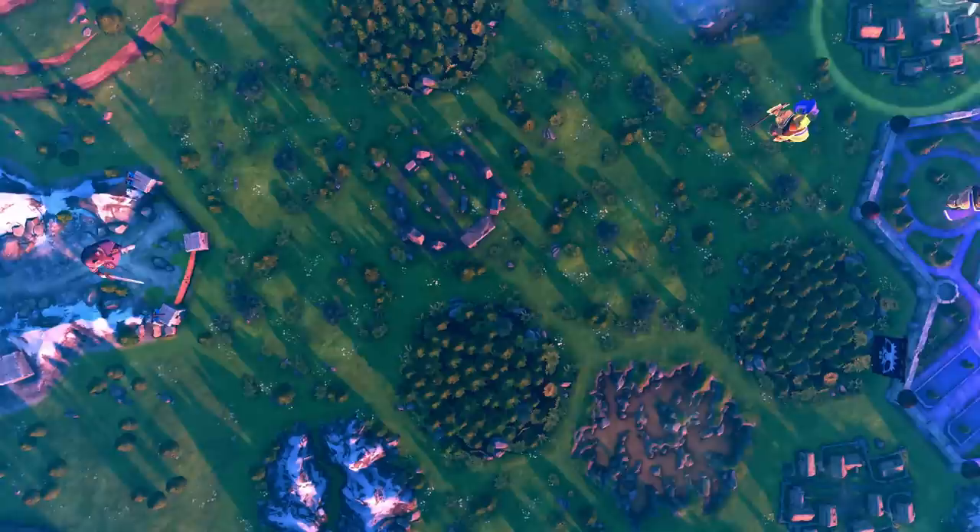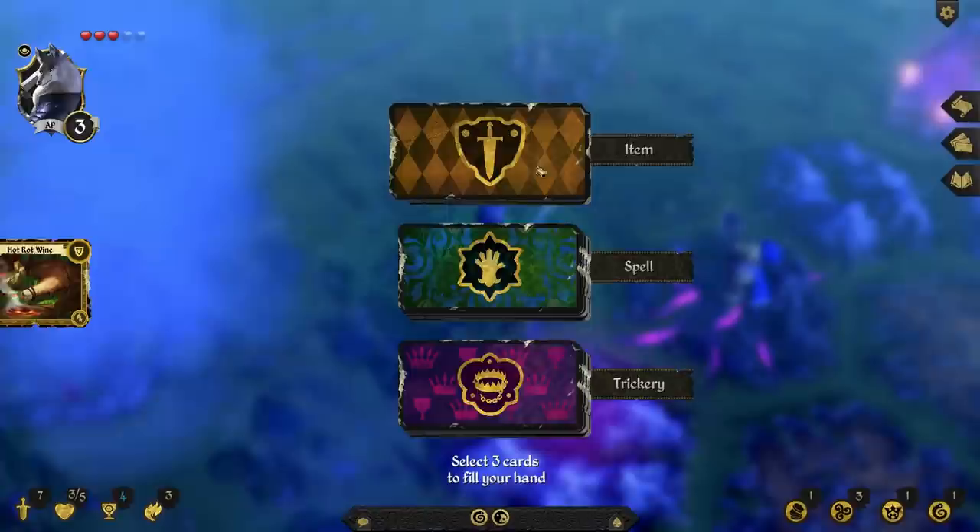Each game is preceded by players choosing a hero and loadout. The board is procedurally generated every game and players draw cards from three shared decks, so no two games are ever the same.